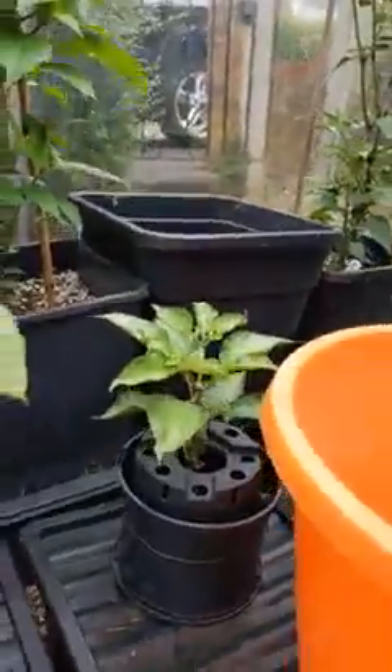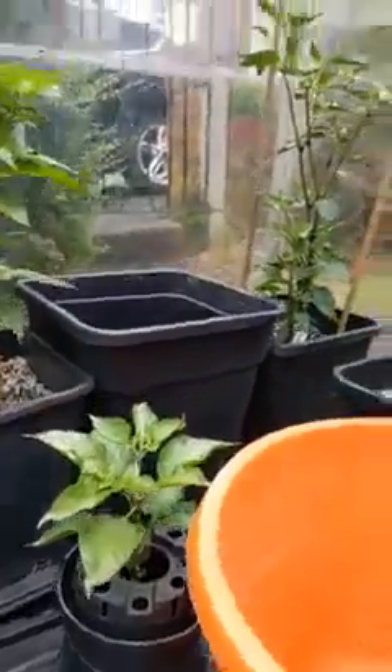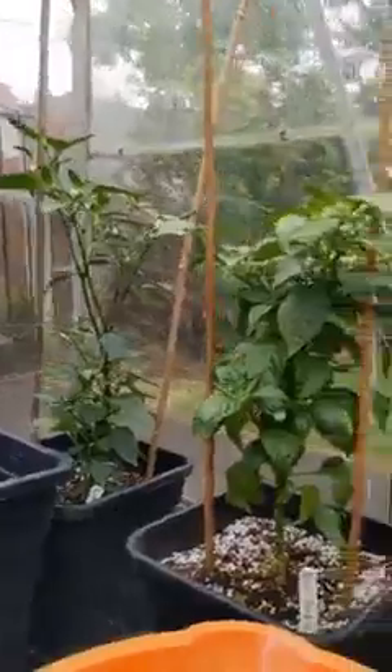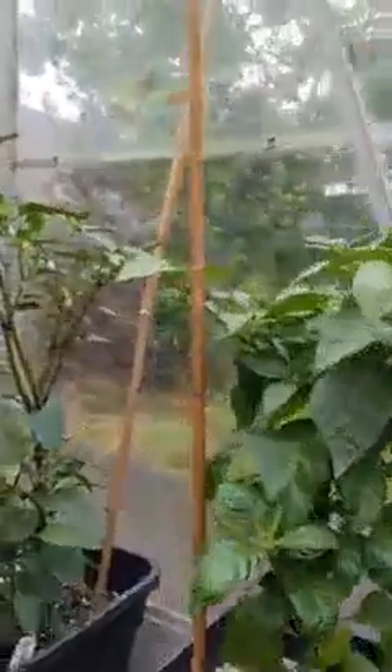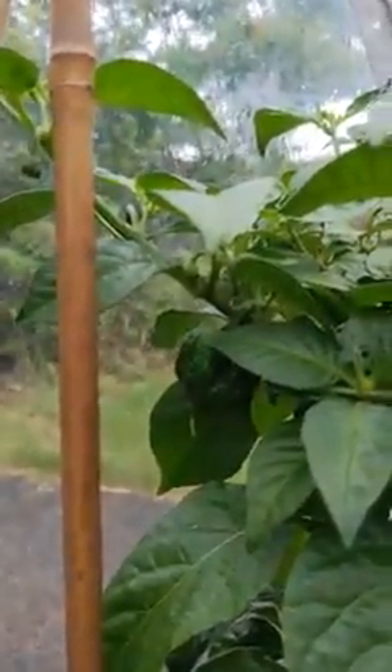Swiss Chocolate on the Cracky. Another Bird's Eye in the corner there. Here on the Starkest we've got Evil Pod in the corner. Here's the Swiss Chocolate — I just don't know what's happening with this one, it's not doing too good, but there you are.